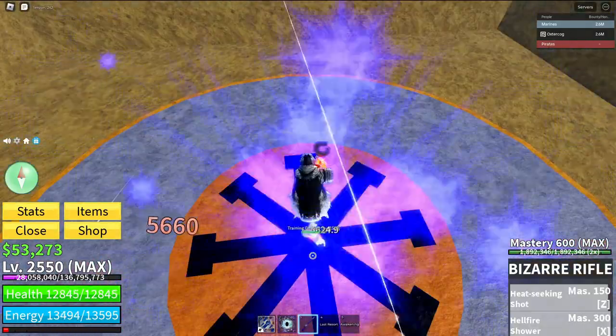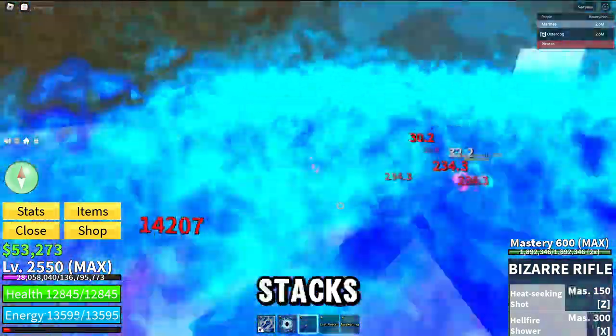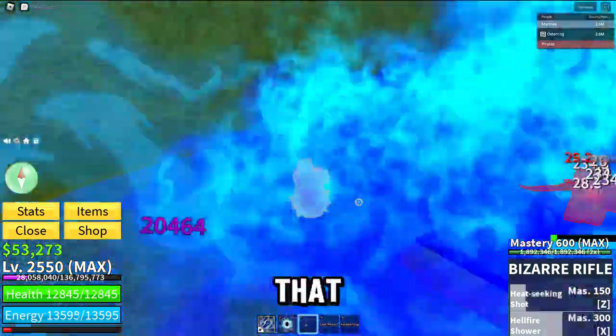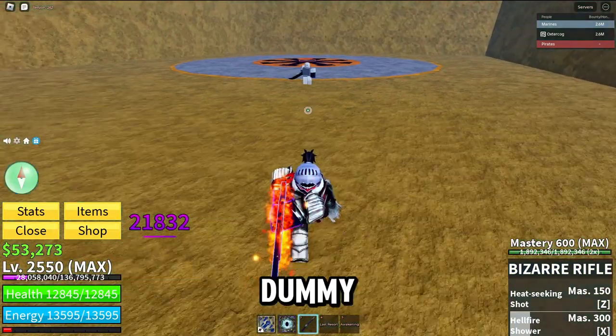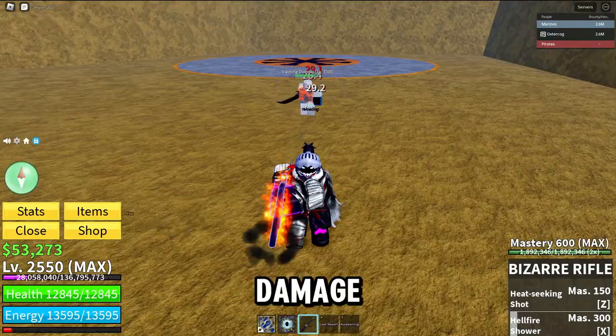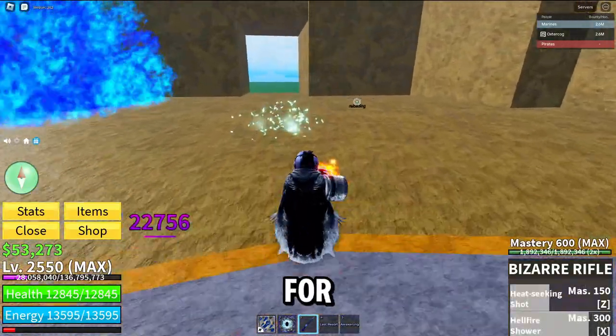It's a mini magma with two skills, though no M1. I just want to see how it stacks up without the M1 — that's really crazy, it almost insta-killed the dummy. 20k damage — if you find a way to make this work in combos, players are done for.